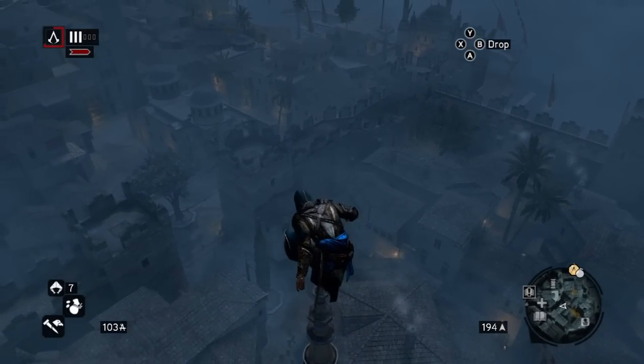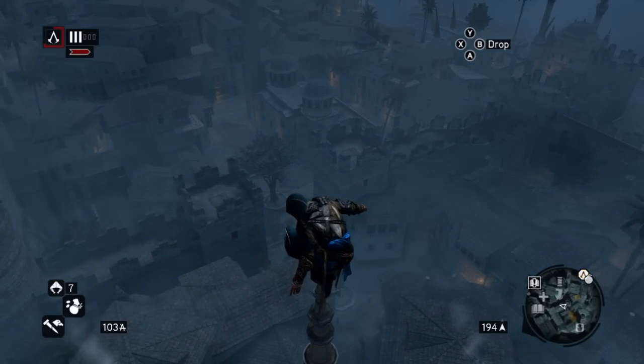What's up guys, Video Game Guru here for the Show Off Achievement Guide for Assassin's Creed Revelations. This one requires you to parachute onto a zipline.